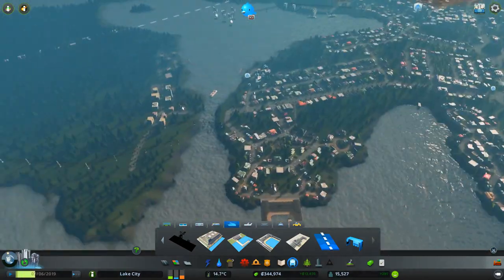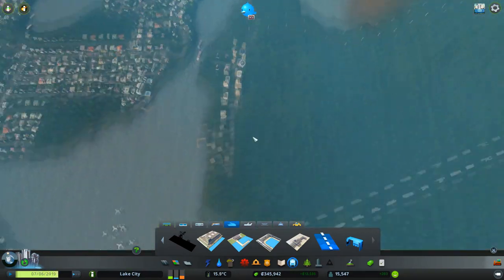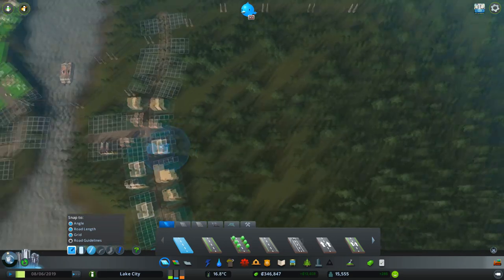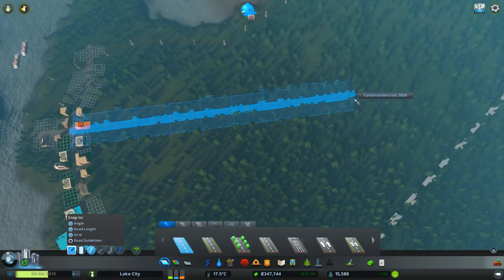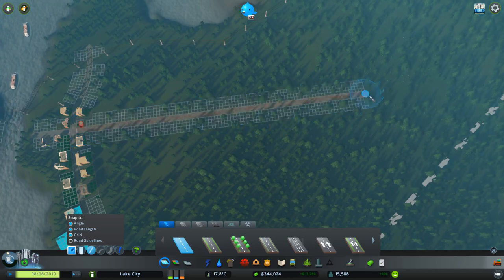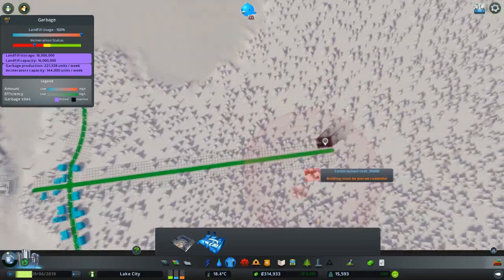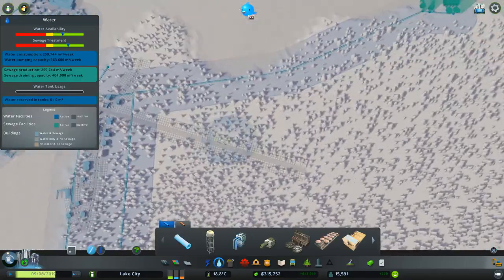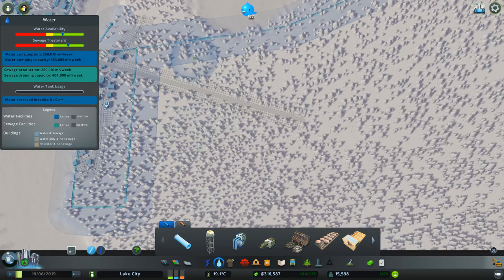There are people moving in — I don't know how they managed to get across, maybe they swam the gap. I need to get some stuff in very quickly before they all start complaining. I'm going to put a road straight down here and put a garbage facility right out here, though my grid is completely shot to pieces.